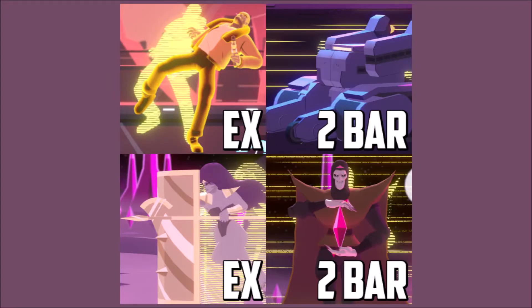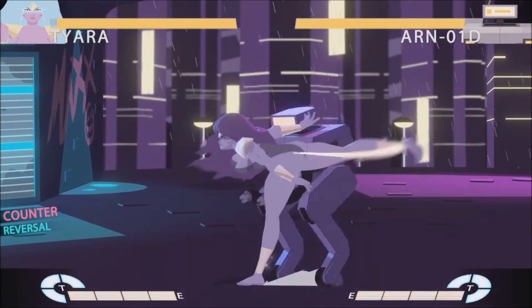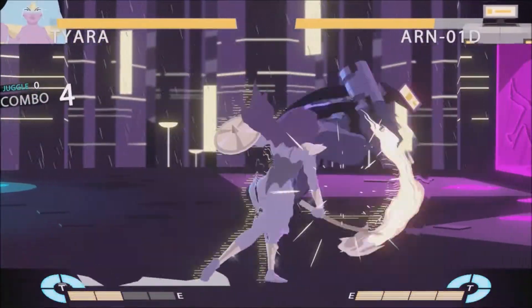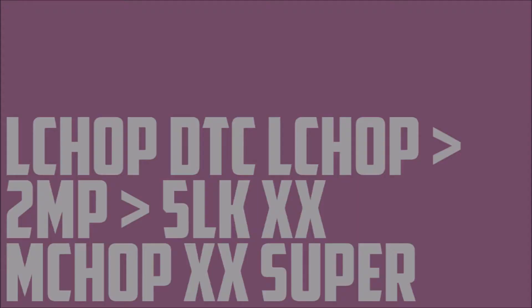How to punish Roy and Tiara's reversals and Robot and Gat's two bar supers. A counter hit lightchomp allows you to link a 5HK into super for good damage. With a lightchomp starter, adding one bar of DTC is going to lower your damage.